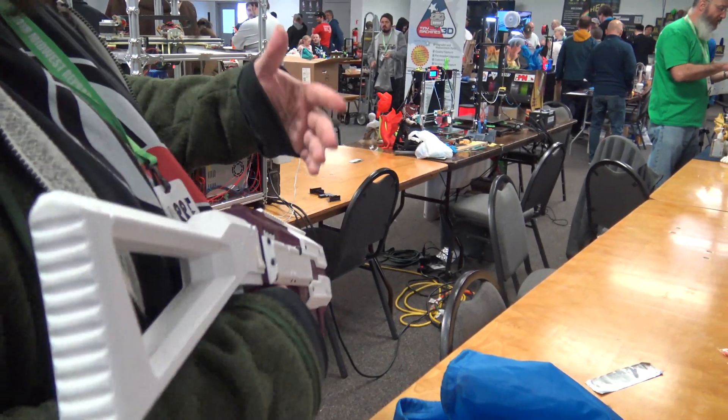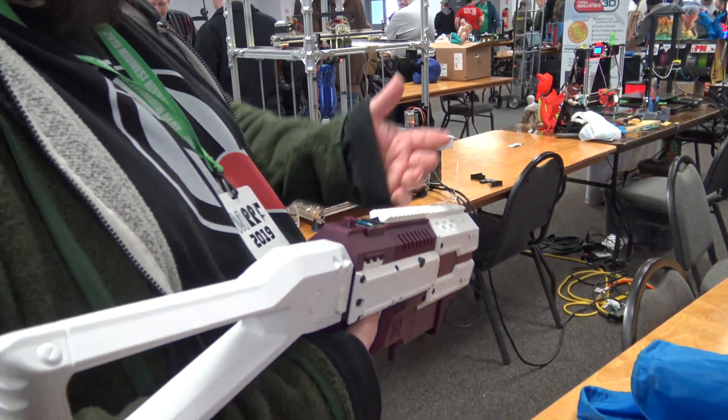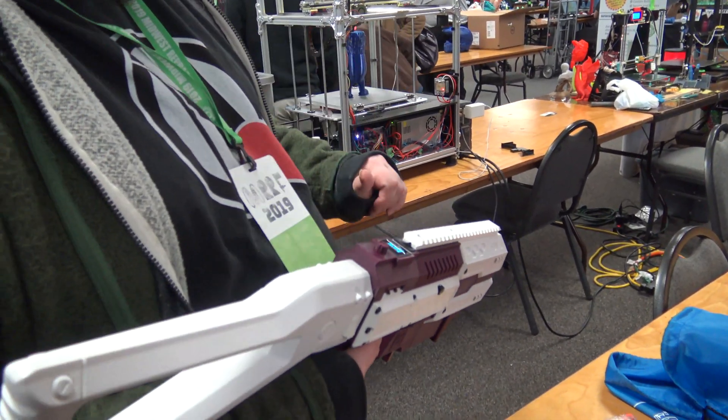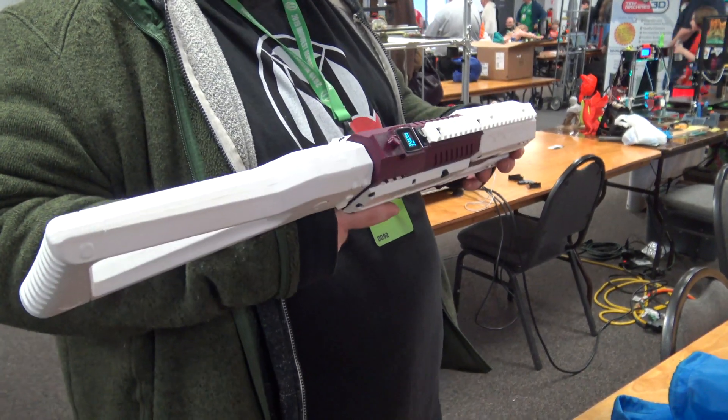So I want one profile that's my three-round burst at 150 FPS, 6 darts per second — pop that button. I've got another one that's just full-out full auto — push that button. I want to do semi-auto — push that button. I can set all this stuff on the fly, ready to go.